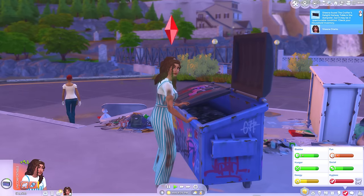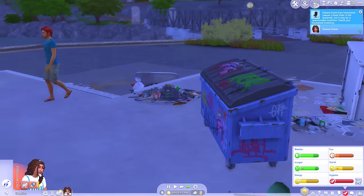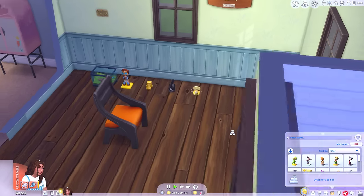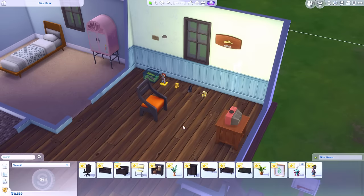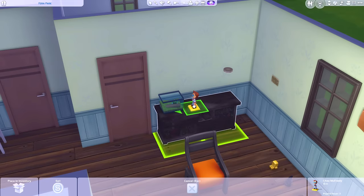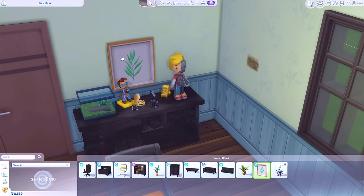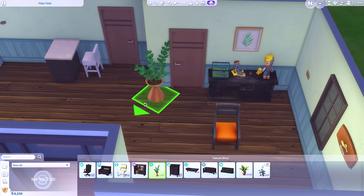We've got a hallway table. The dumpster is empty so let's go home and check out our collection. I'll place the bigger build items first - I've got this table so I can put my frog and little statue things on there. Room for all my treasures. I could put my wall hanging right there, this plant might look nice over here.